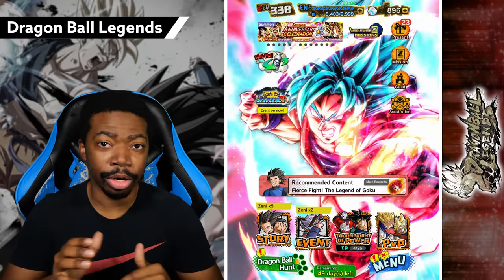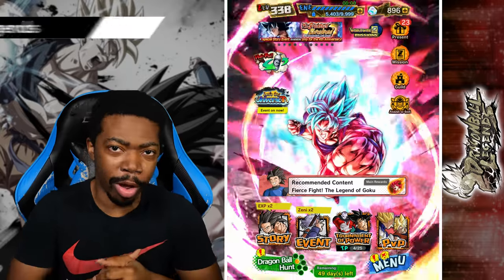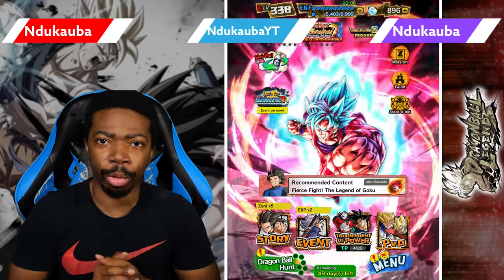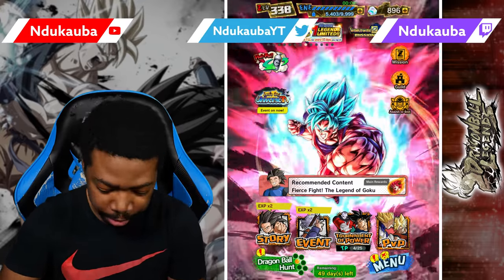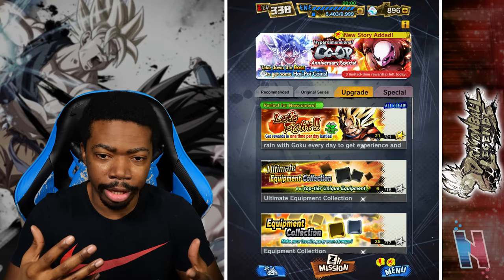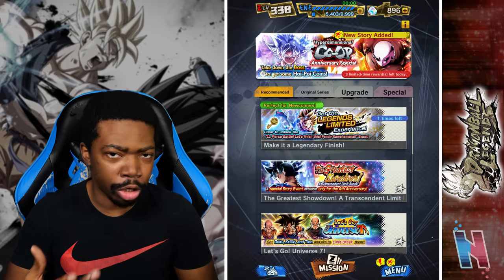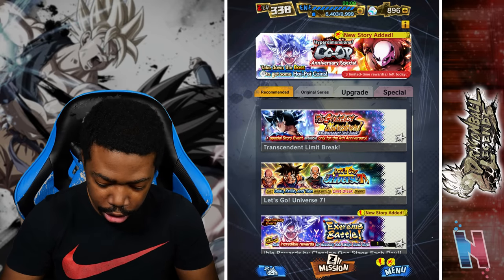So of course the 4th anniversary is still going on, and I can have a ton of fun with both the new survival unit and the new transmission. But we are not the only units that count to this, so we go over to events — we do have an event to get 3 free-to-play units, but it should also fall under the Universe Survival Saga tag as well, which is Let's Go Universe 7.